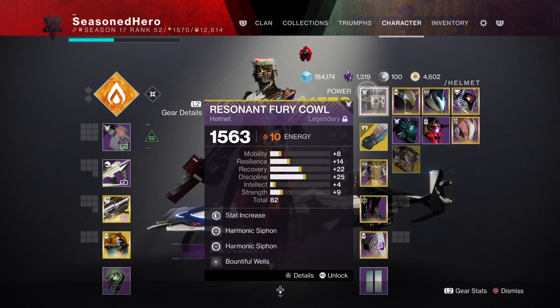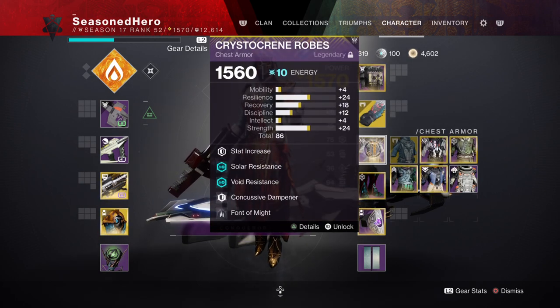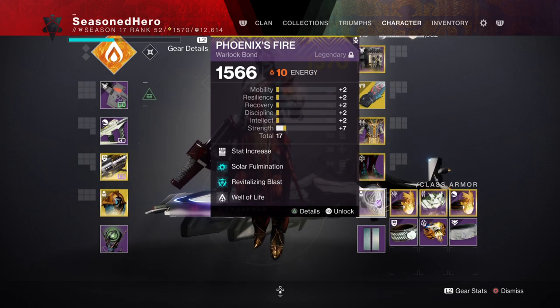Here are all the mods compiled for quick viewing. Helmet: Resilience, Harmonic Siphon x2, and Bountiful Wells mod. Arms: Discipline and Melee Wellmaker mod. Chest: Resilience, Arms of the Dying Sun exotic, and Concussive Dampener and Charged Up mod. Legs: Minor Resilience, Invigoration, Rocket Launcher Scavenger, and Radiant Light mod. Bond: Minor Strength, Solar Formation, Revitalizing Blast, and Well of Life mod.